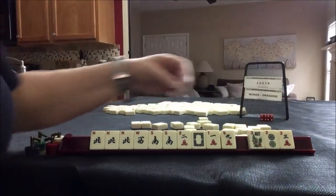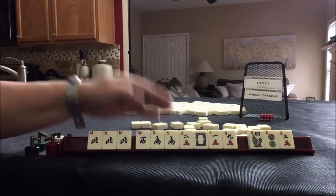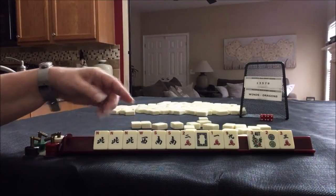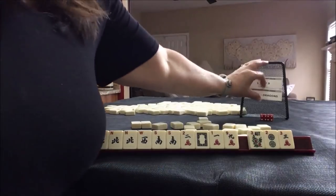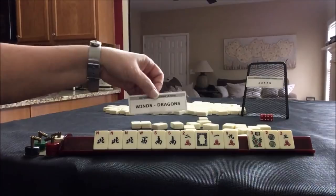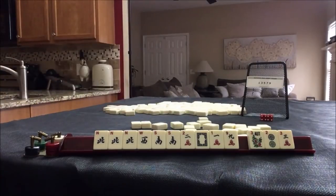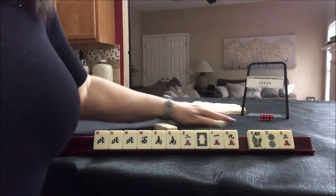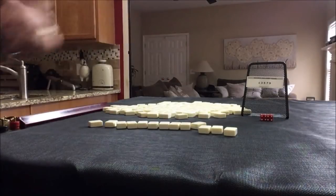So we have 3 discards, and we need an East and a South. Three discards. I think that was a really good Charleston for this — Winds and Dragons, second hand down.